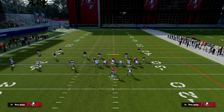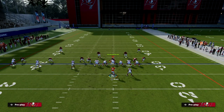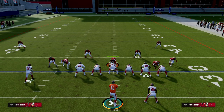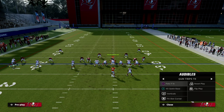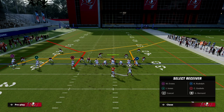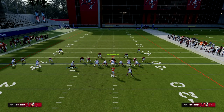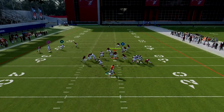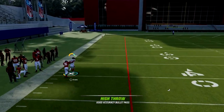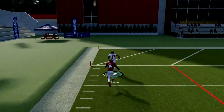The last thing I want to point out is the C route — it's really one of the better routes. Let's say you put a C route out here to the right, a post, and then bring a drag across the formation. They're going to have to cover outside third on that right side, otherwise the C route is going to be open over the top — as you see right there. You want to highball that pass and lead it outside.